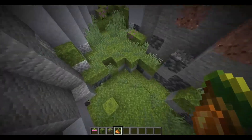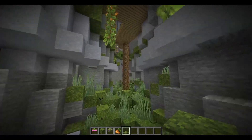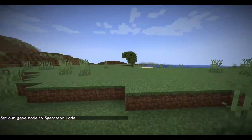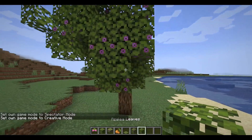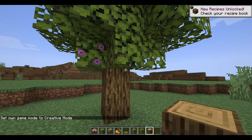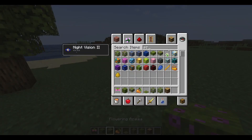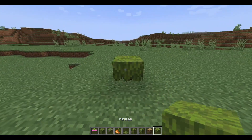And there will be moss carpets. If we go back up, there is an azalea tree — here it is. We have the flowering azalea and azalea leaves. I don't think there is an azalea sapling, so this is a really rare tree that you can only find in the overworld once it starts to generate normally.